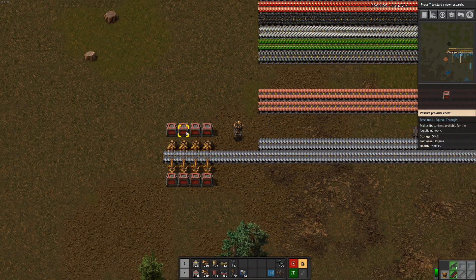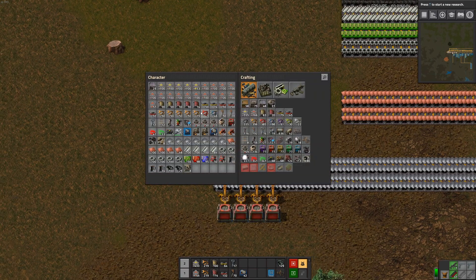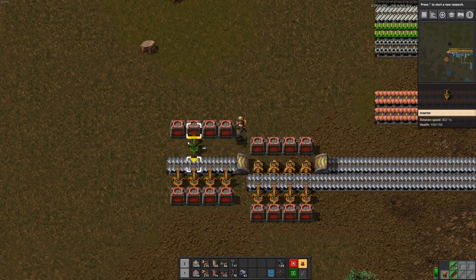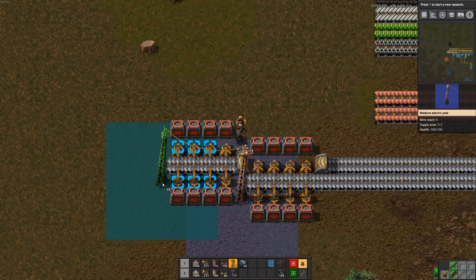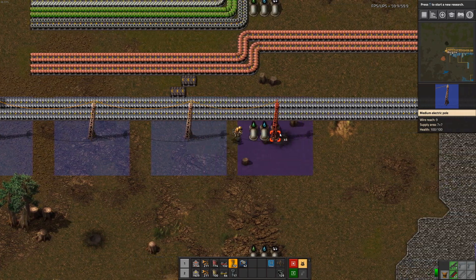So, something like this. I'm not sure if we get red belts, if our fast inserters can handle a full red belt — maybe they can, I hope so. And this should allow us to use an underground build and offload this build as well. Let's just get some power out here. I hate looking at those yellow lads flashing.